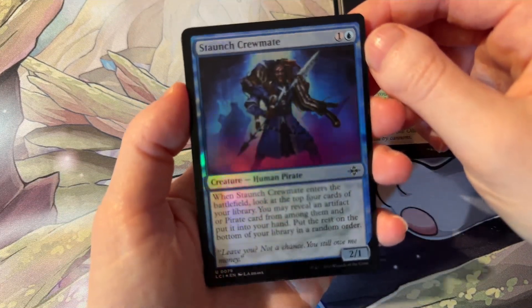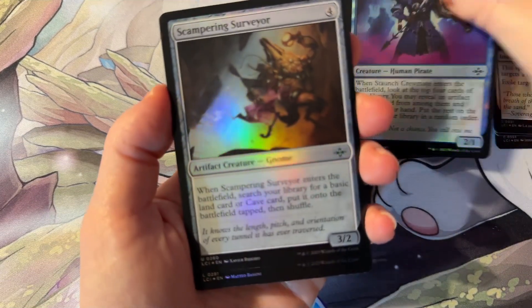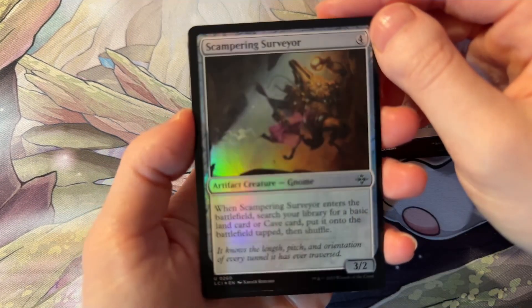Staunch Cremate — leave you? Not a chance. You still owe me money. Scampering Surveyor.